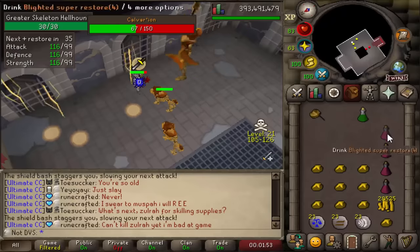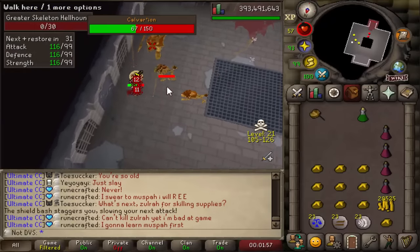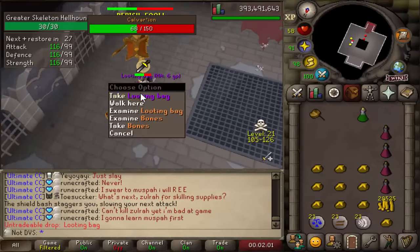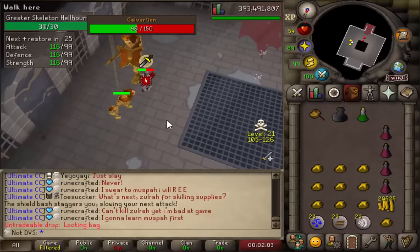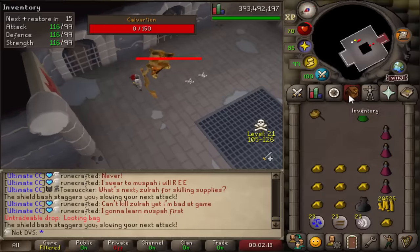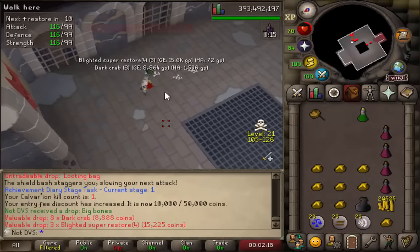A rough first kill as expected — I used a ton of food. The boss itself is pretty simple though. There are two phases, and when Calvarion is at half HP on each phase it spawns two hellhounds that you need to kill before you can continue killing the boss. Also all throughout the fight there's lightning on the floor that you need to dodge. I am going to continue with the first trip and see how it goes.